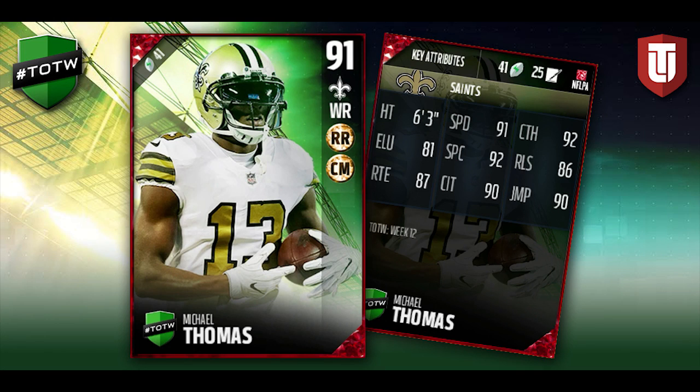Let's hop into the Michael Thomas hero card. Very very nice attributes — 91 speed, 6-foot-3, 92 catching, solid release, solid overall attributes. The spectacular catch at 92 tells you this card is going to go up and get those deep passes in single coverage. You can bomb it to him and put up huge stats. Against cover three or no-safety-help man coverage, this card is going to abuse defenses. This looks like a very very nice wide receiver card — maybe aside from the super high-end legend cards, there won't be many receivers better than this anytime soon.